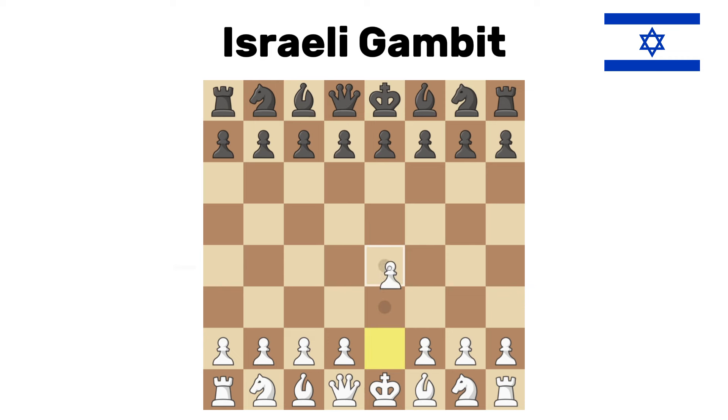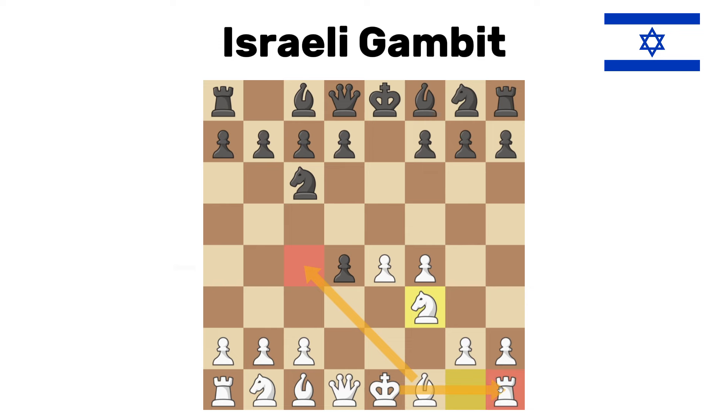Israeli gambit. This one comes after king's pawn, we now get pawn to d4. Black captures — a center game, which is not that great — and here we play f4, which is a bit too aggressive. Black can play knight to f6 to defend the pawn, but after knight to f3 we can still get our pieces out and get a pretty good game. It's not the best, but still a decent gambit.